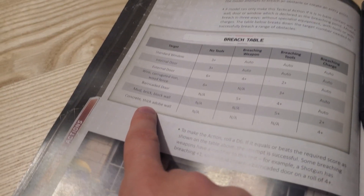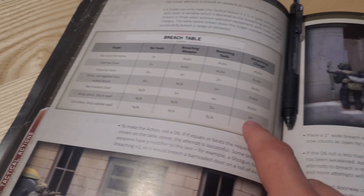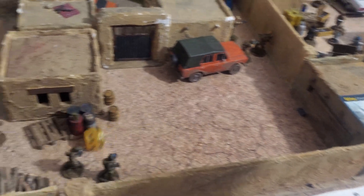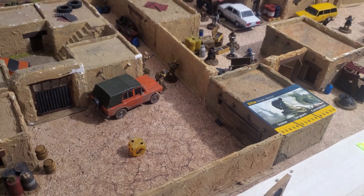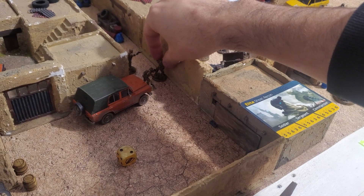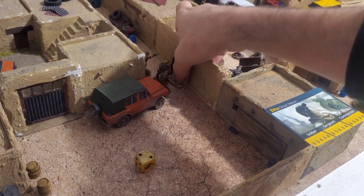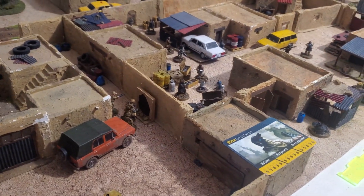To see if it completely breaches the wall, you still need to do the breaching roll. We are attempting to breach a mud, brick, or block wall and I'm equipped with a breaching charge, so I need a 2+ to break through. I roll a 2 — success. When you successfully roll on the breach table for a mud wall, you create a hole, opening up new lines of sight for all your men to fire at enemies on the opposite side.